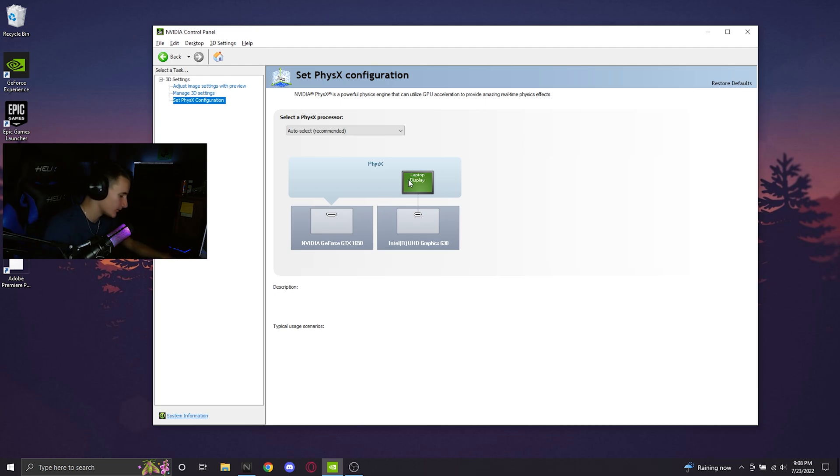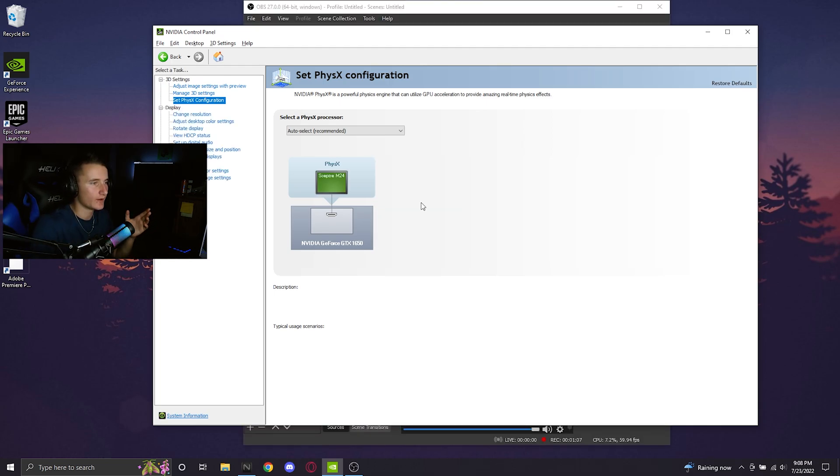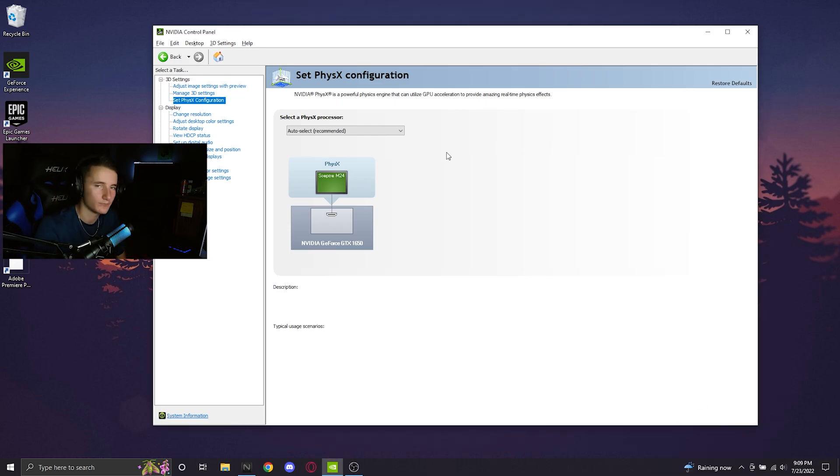Once we plug the external monitor back in, the Intel 630 routing disappears and we're connected directly to the GTX 1650, using its own VRAM, disabling the Intel UHD Graphics entirely, and freeing up RAM and CPU we don't need. That cuts out the middleman of the Intel UHD 630, meaning frames don't have to travel through extra steps or use extra system memory — and that's what boosts FPS ever so slightly. It's pretty simple once you understand it.